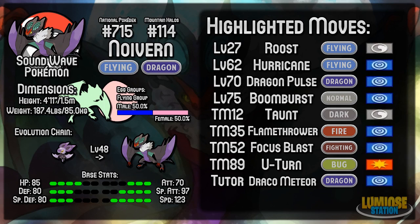Draco Meteor is a very powerful special Dragon-type move. It doesn't have 100% accuracy, which is its only downside, and it does reduce your Special Attack harshly once you've used it. But it's very good if you want to get out there, do big damage, and take them out straight away.